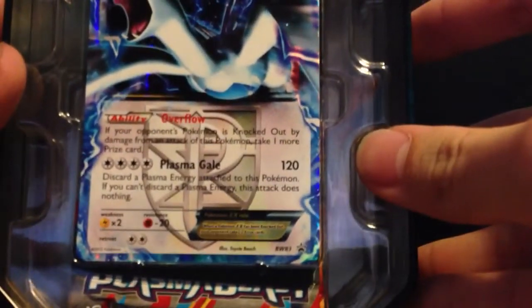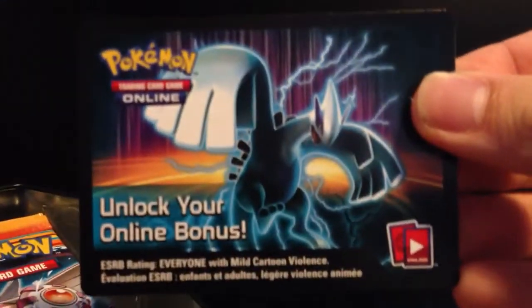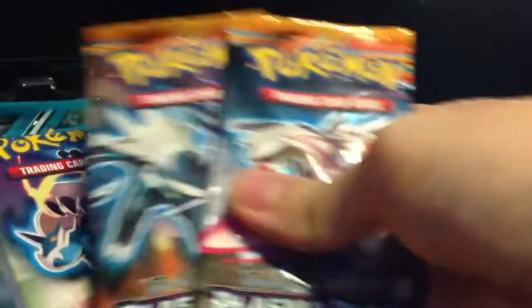Let's open it. Okay, there's the Lugia EX — get a good look at that. I'll remove it so there's the back. I'm not gonna take it out quite yet, but you can get a good look at the shine on it. Okay, so that's the online code, the back of it.